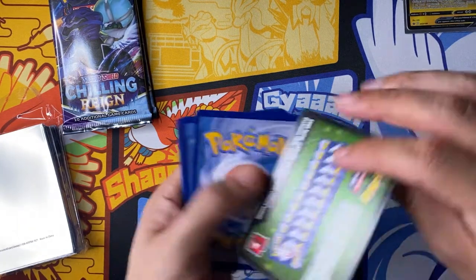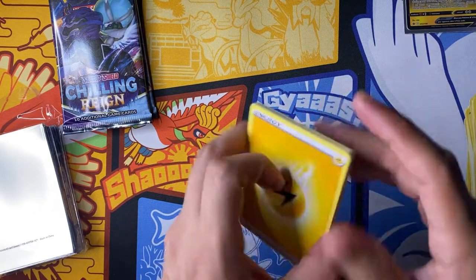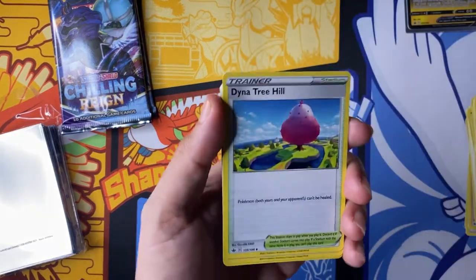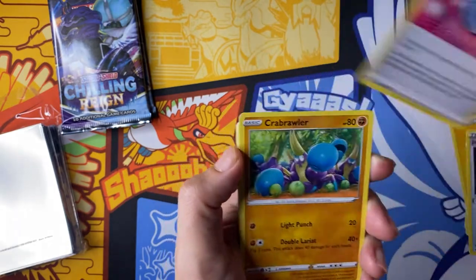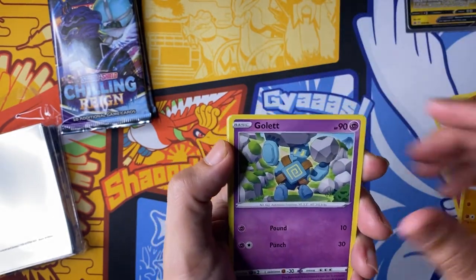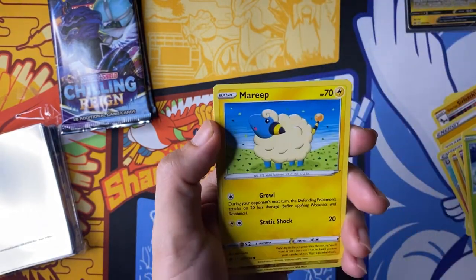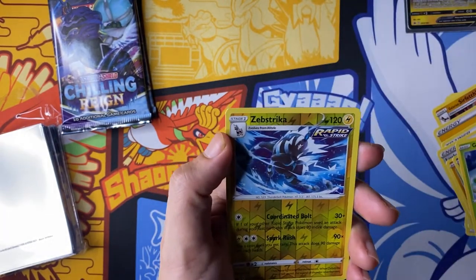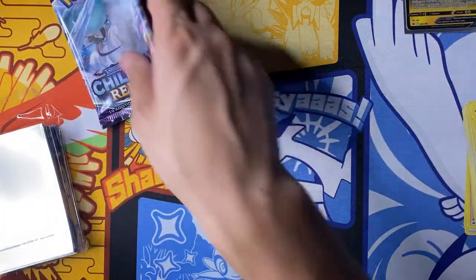I guess you're pretty right — this is an error box. So far just a Zamazenta V to show for it. Pack five: Dendreyle, Treecko, Justified Gloves, Lucky Energy, Crabrawler, Goblet, Porygon, Rookidee, Mareep, Septile — and another Galarian Farfetch'd non-holo rare.